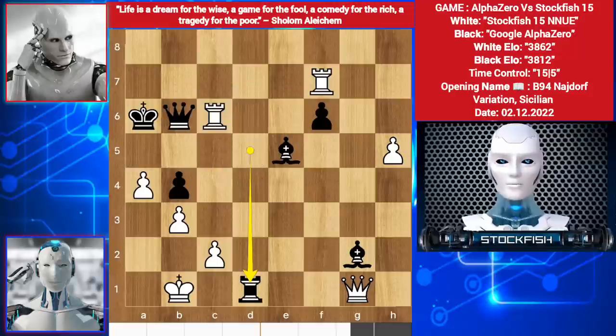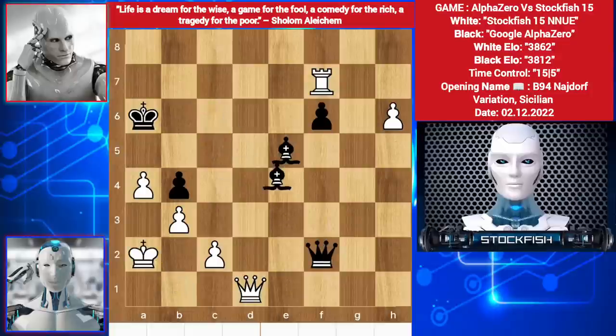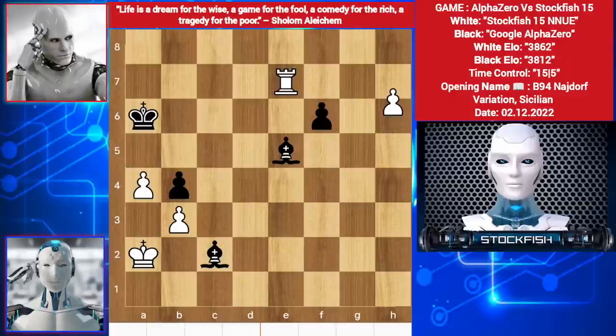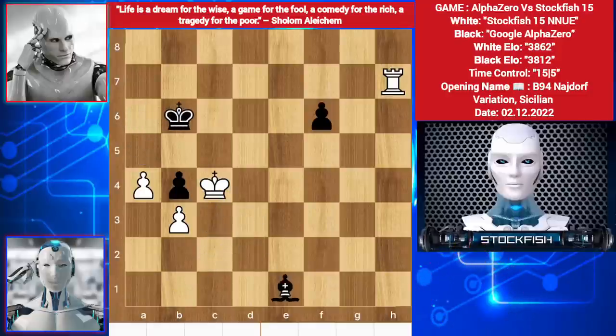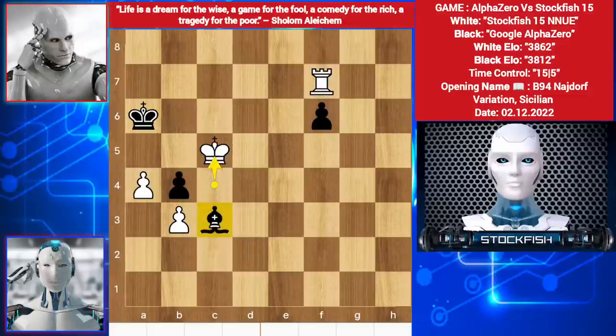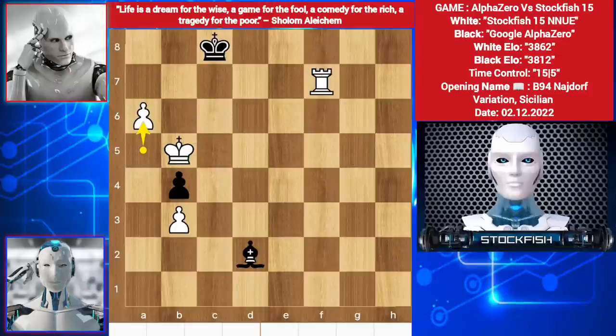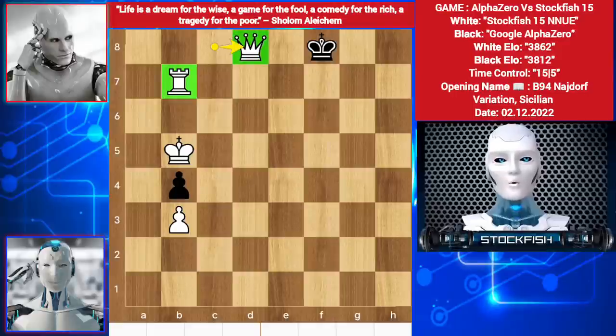Alpha played rook d1 check. Rook f7 — I caught both of these pieces, and rook targeting this. Wherever the bishop goes, rook and king can take one of these, and his pawn falls too. Wish you all the best, thanks for watching, subscribe for more, bye bye, take care — see you in my next video.